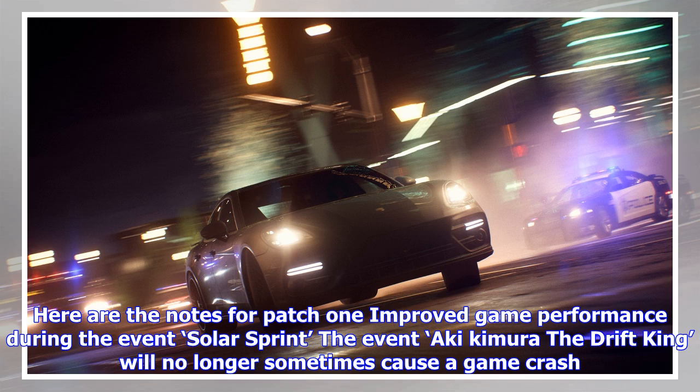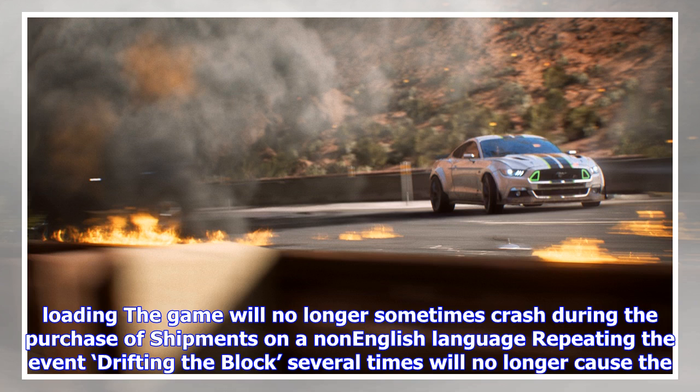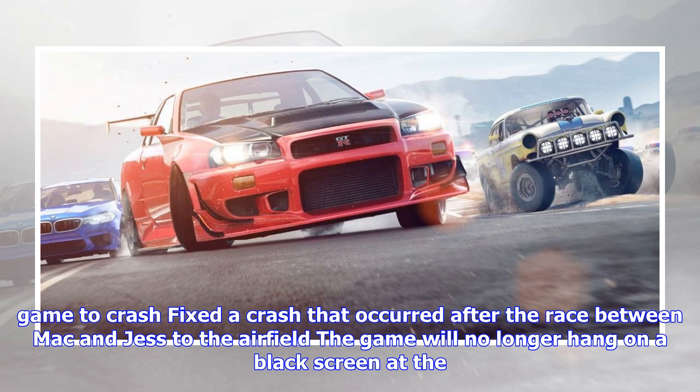Here are the notes for patch 1: Improved game performance during the event Solar Sprint. The event Aki Kimura: The Drift King will no longer sometimes cause a game crash. The Silver Canyon Getaway event will no longer cause a crash after the first spike strip. Improved performance within ranked Speedlist. Fixed a crash that would sometimes occur during initial loading. The game will no longer sometimes crash during the purchase of shipments on a non-English language.